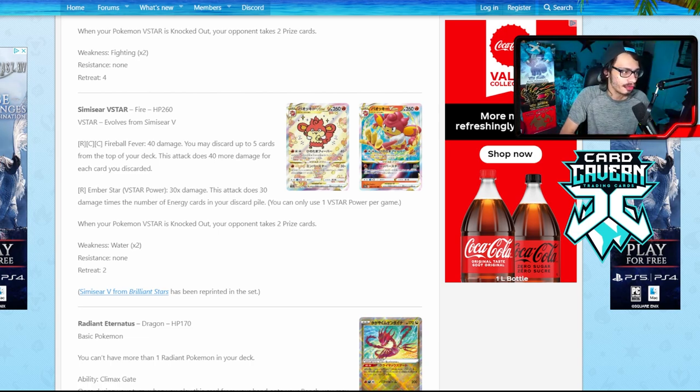The Ember Shard V-Star Power does 30 damage times the number of energy in your discard pile, so the strategy revolves around getting energy into your discard. You can pair this with the Rapidash from Silver Tempest — when you discard energy from your hand, Rapidash's firepower does 30 more damage, synergizing with both the V-Star Power and the main attack. Simisear definitely could be interesting, though it'll be more of a meme deck. It's like a better Infernape from Brilliant Stars, but a good meme in that regard.